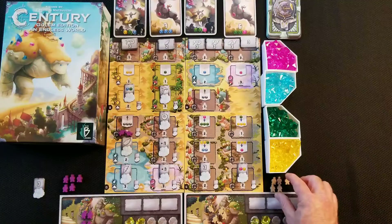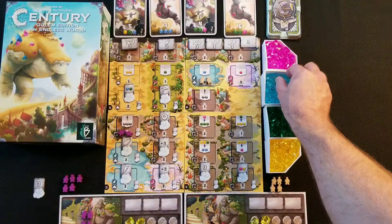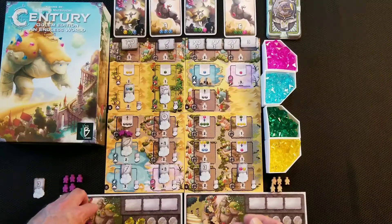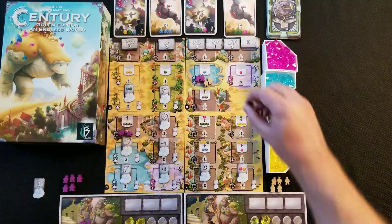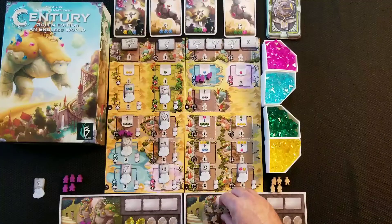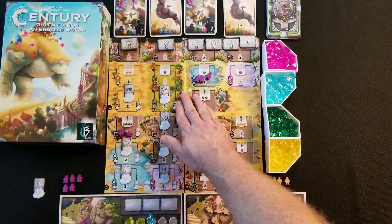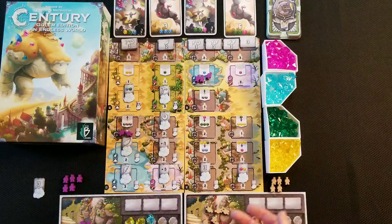If player one places two meeples to take a blue crystal, and player two desperately needs that same crystal, player two can match the number of meeples there and add one — so they put down three. The original player's meeples go back to them, and player two can then do whatever action is in that area. This works for stone spots, conversion spots, and even up here for bonus tiles and point cards.